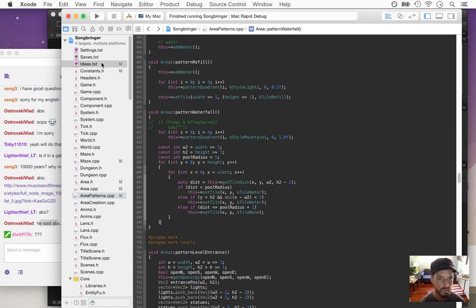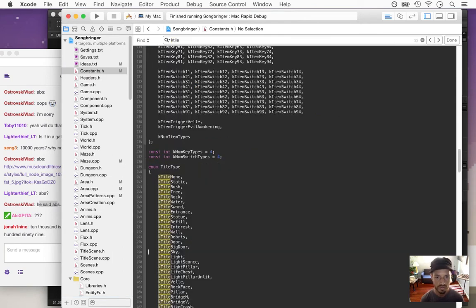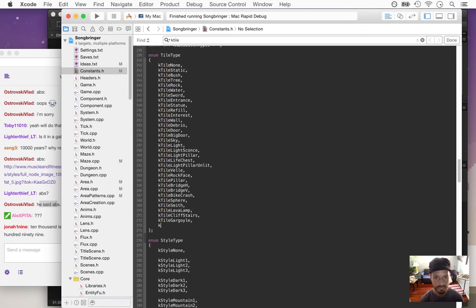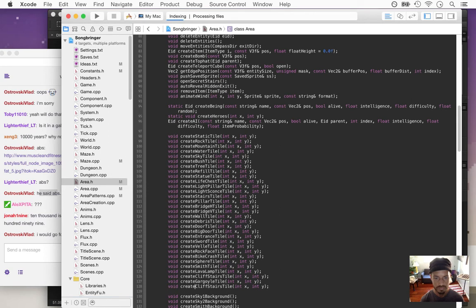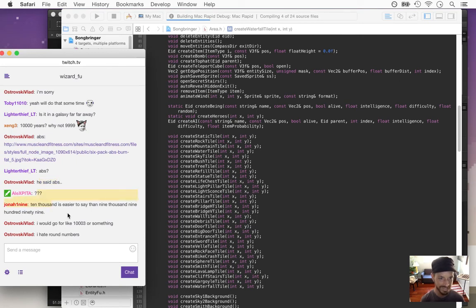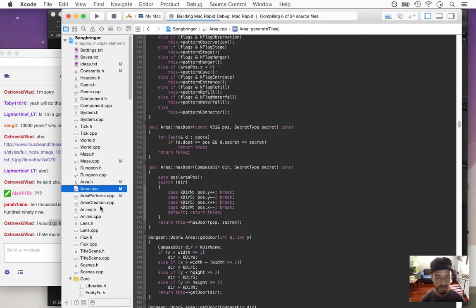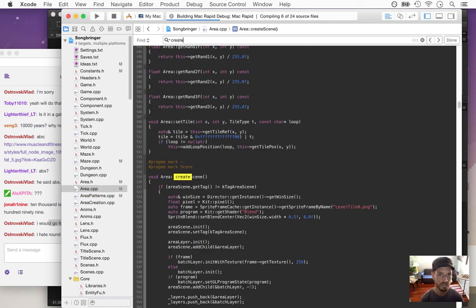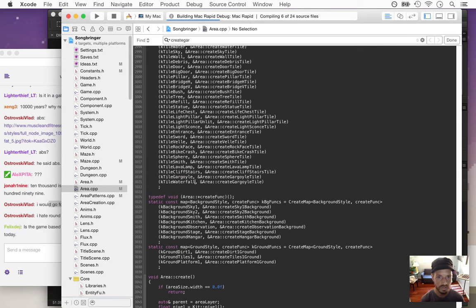The next thing we need is a tile — a waterfall tile. So k-tile waterfall. We need an area function for creating them. Here we'll go and create a gargoyle-style tile, hook up this k-tile waterfall to the create-waterfall-tile method.